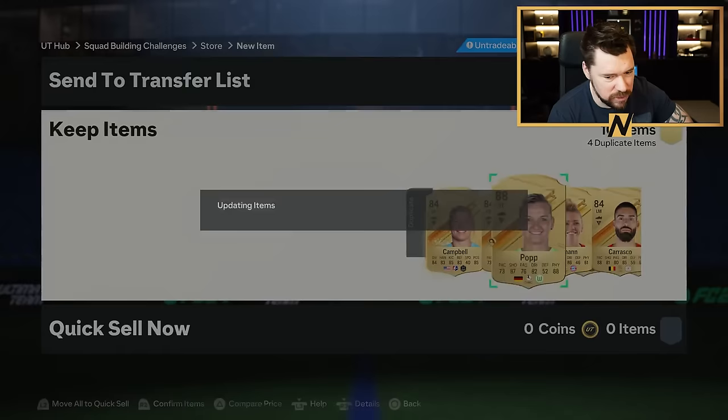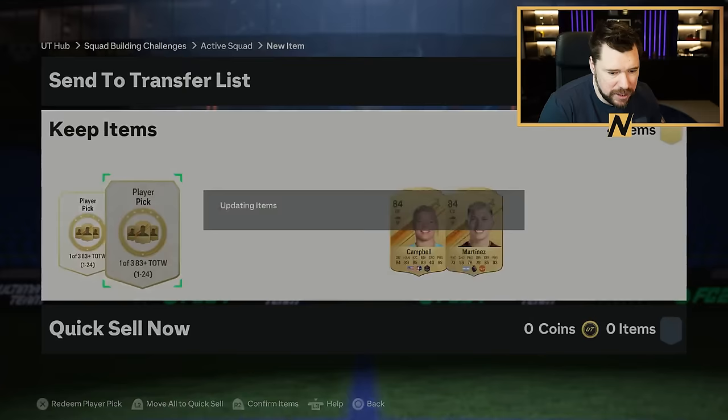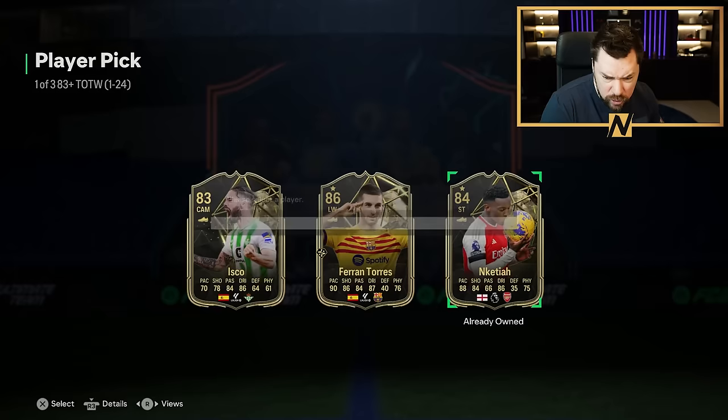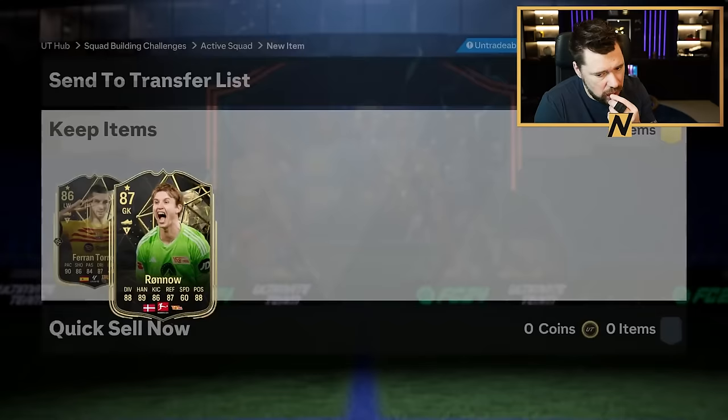Campbell Martinez, Dalman Carrasco — too many good players in the game. Like everybody's got too many good players. What do we get here? 86 Ferran Torres. Is he in Ketia that I already own? First owned. Or did I buy him? He was first owned — take Ferran Torres. And we'll take Rono. Let's go and do the final 83 by 10.